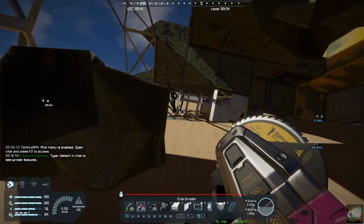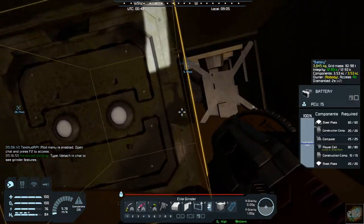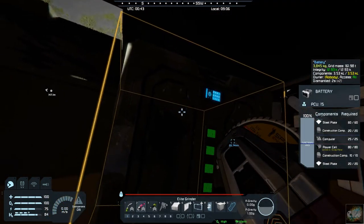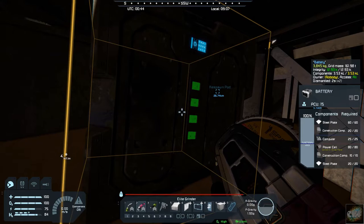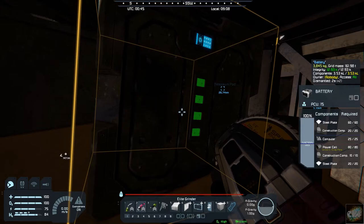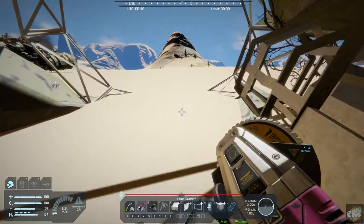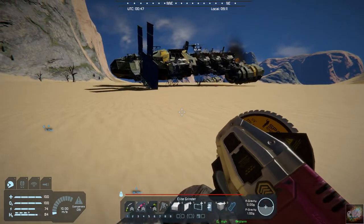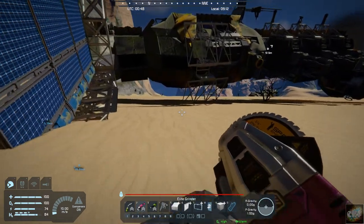Let's pull our grinder out. A lot of this is just blocks and stuff like that. But here you have a battery, and if you salvage around this and create some sort of lift to take the battery back to base, then you're not losing your power cells that are in it. If we come over to this one, you can see the assortment of solar panels in here.